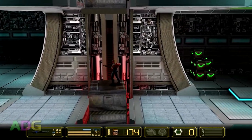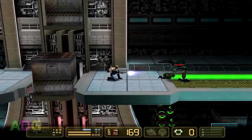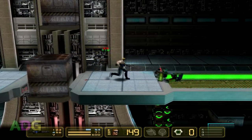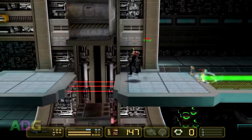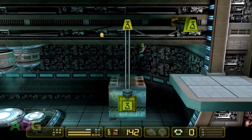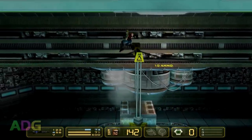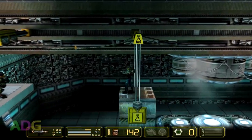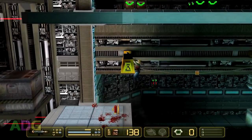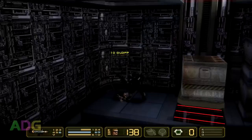Trust me when I say that as far as run and gun platformers are concerned, this is one of the best ones out there. There's a total of 24 levels, each taking about 10 minutes to complete, thus easily making a 20 hour plus game. There's no extra lives to worry about, and for all the completionists out there, the save system not only lets you replay any previous levels, but tracks every secret found, every collectible nuke symbol found, and even every single enemy killed, all separated by skill level.